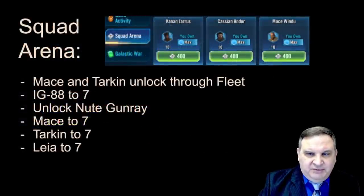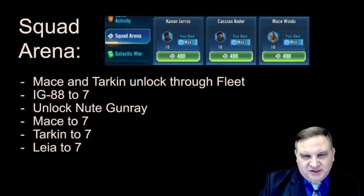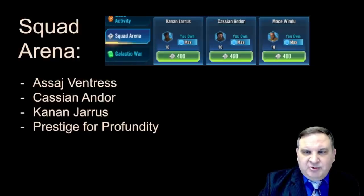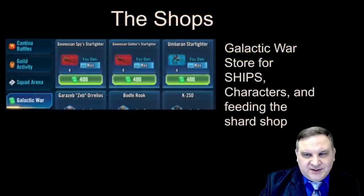In the Squad Arena store, we need Mace and Tarkin — they unlock through fleet so you'll get some of them. First, get IG-88. You can unlock Nute Gunray, but you don't need to take him all the way to seven stars. You're going to want to get both Mace and Tarkin to seven stars, and Princess Leia has to get to seven for the CLS journey. We also need eventually Asajj Ventress, Cassian Andor, and Kanan Jarrus. And of course we need to buy a bunch of prestige so we can deck out the Profundity with skills when we get it.